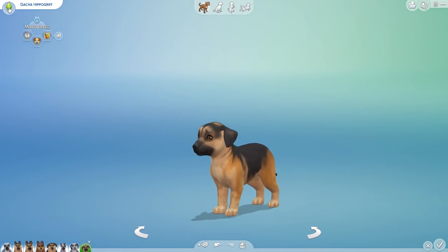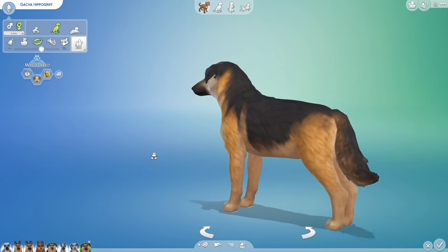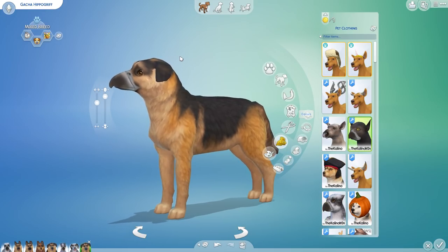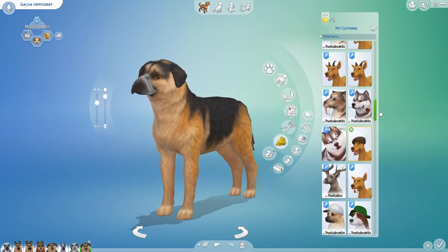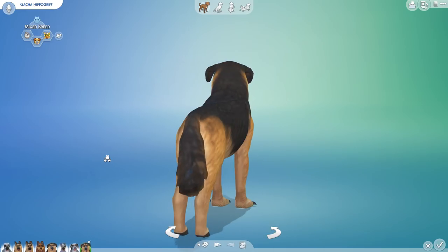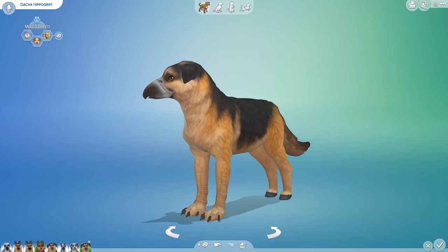And finally, we have Gacha. Let's see what you got. Look at her! Look at that big old fluffy tail! Gacha has actually inherited the beak — it doesn't work quite right, so we'll resort to this beak. She's so cute. Now she really does look like a little chicken, like she's just going to peck around on the ground for stray dog treats. She has not inherited the wings, but she has inherited the feet. She kind of reminds me of a cross between an emu and a cow for some reason.